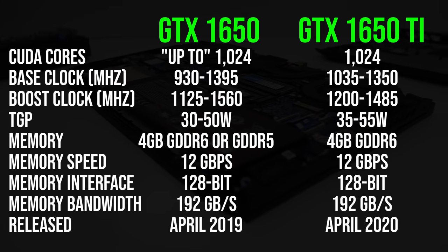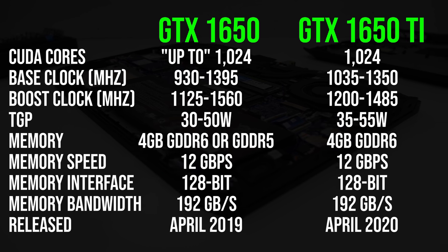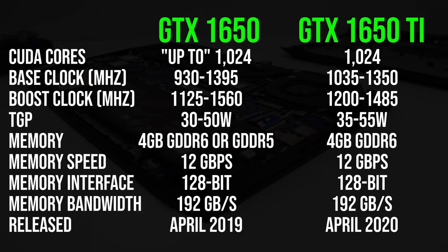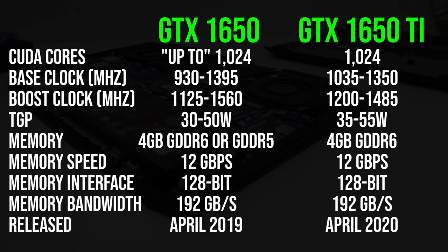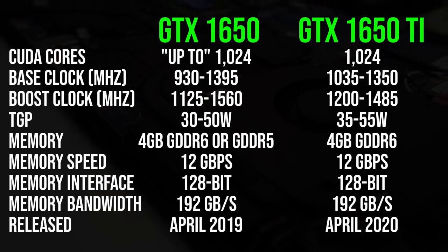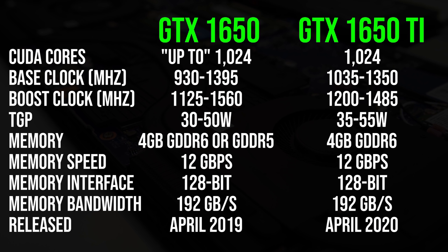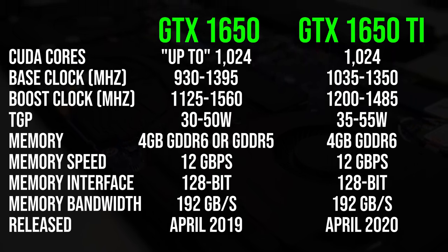Comparing the GPU specs side by side can be confusing. The Ti can potentially be the same as the lower non-Ti version that came out first — both can have the same CUDA core count, clock speed ranges can be a little different, and the memory can be the same. There are some important caveats: older 1650s can have slower GDDR5 memory, and that's not going to be listed in the laptop's spec sheet. The CUDA core count of the 1650 can also differ, and the power limit will also differ.